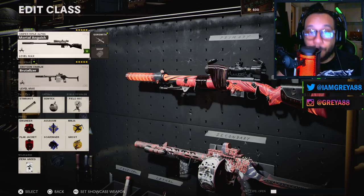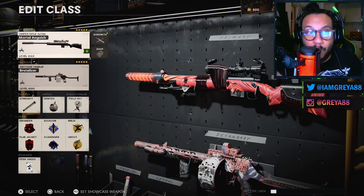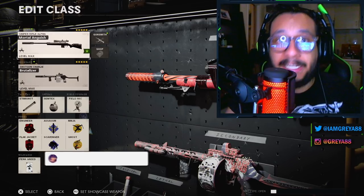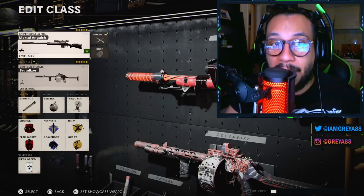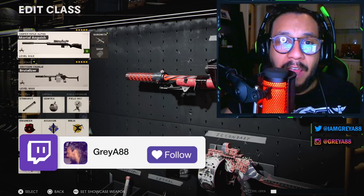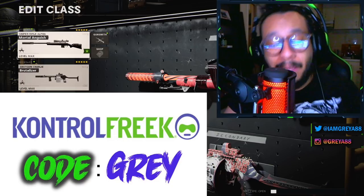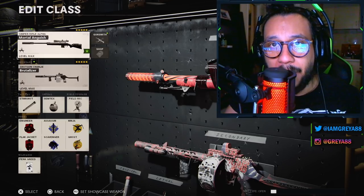Thank you so much for watching today's video. Let me know what you guys think about this brand new mastercraft blueprint for the Pellington — the animation is absolutely sick, the weapon charm is cool, and both weapons actually perform really well. Let me know in the comments below. If you're new around here, don't forget to subscribe — I upload a lot of Call of Duty content: tips and tricks, best class setups, weapon reviews, bundle reviews, and all that stuff. I also live stream Monday through Friday, two streams a day — YouTube in the morning at 10 AM and Twitch at 7 PM Eastern. Stay connected on Twitter, Instagram, and Snapchat — links in the description. If you're interested in ControlFreek products, use code GRAY for 10% off. My name is Gray — peace.